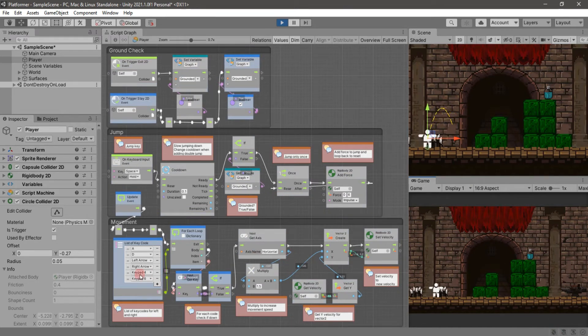Now we move down to the actual movement part. I've seen a lot of people set up their controllers with a whole series of get keys. Use a list of key codes instead — it's really straightforward. Keep things compact and use the least amount of nodes possible to get the same result. The list of key codes has all your movements, and from there we're just taking it into a for-each loop and getting whether that key is down. This does all those different get key downs using one list that you can configure.